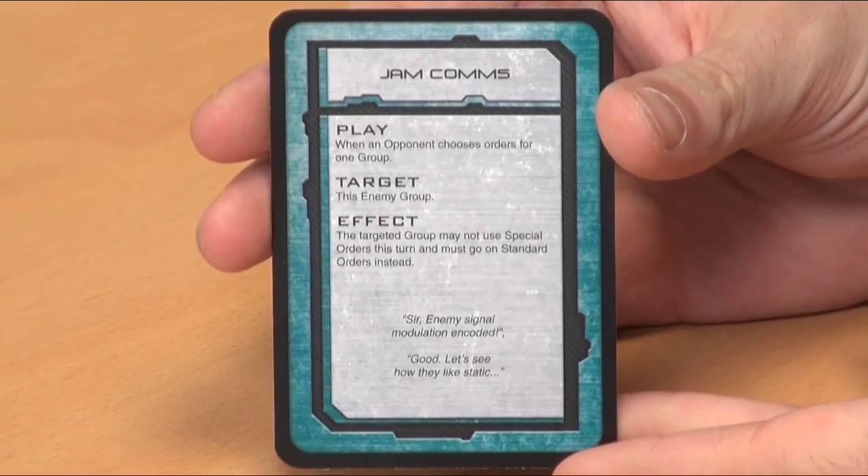Jam Comms means one group can't use special orders, which is incredibly annoying. There's only one copy of that — it will always hurt. The ones that are less situational and just generally more powerful have fewer copies. You can really screw with people: 'You're going to go weapons free with that battleship? No, you can only fire one weapon.' That's why there are four copies of Espionage in the deck. You can usually count on having one or two per game. Hold on to it until it's going to be really painful — that counter-intelligence element works so well and it's very cinematic.